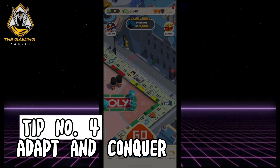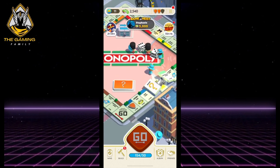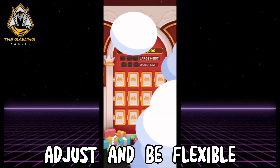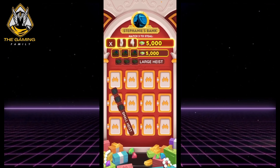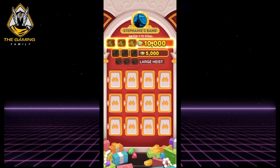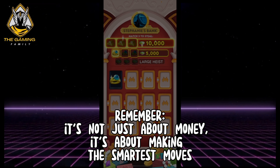Fifth, adapt and conquer. Be ready to adjust your strategy as the game unfolds. New opportunities or challenges might arise, so stay flexible and keep your rivals guessing. With these tips, you'll be ruling Monopoly Go in no time. Remember, it's not just about money — it's about making the smartest moves.